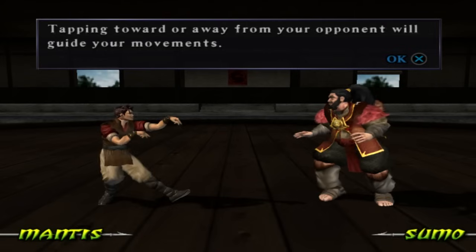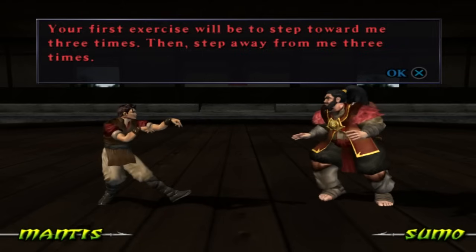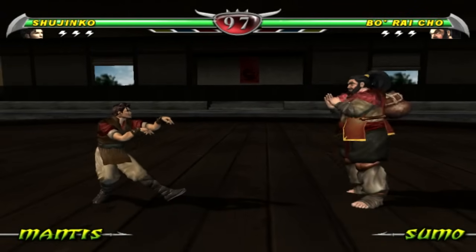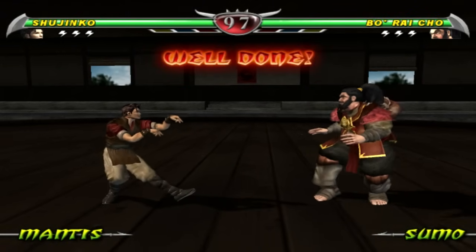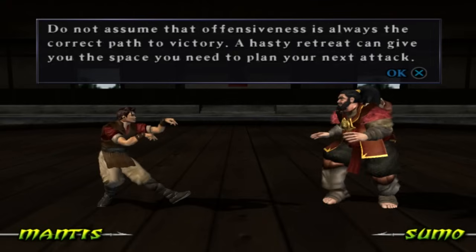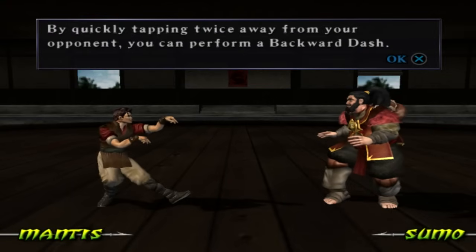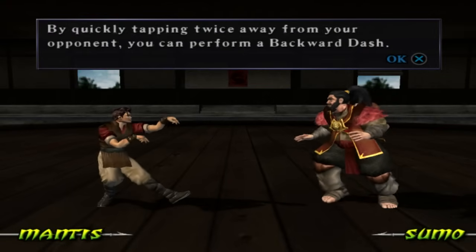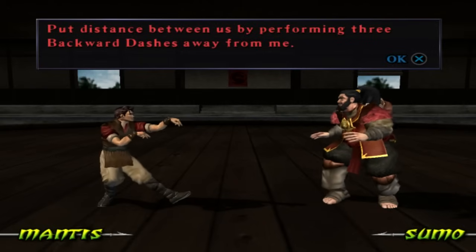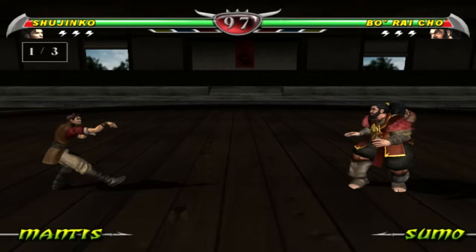Tapping toward or away from your opponent will guide your movements. Your first exercise will be to step toward me three times, then step away from me three times. Let's do that - pretty basic. By quickly tapping twice away from your opponent you can perform a backward dash. Put distance between us by performing three backward dashes. This is just all basic stuff we're learning right now, it's not rocket science.